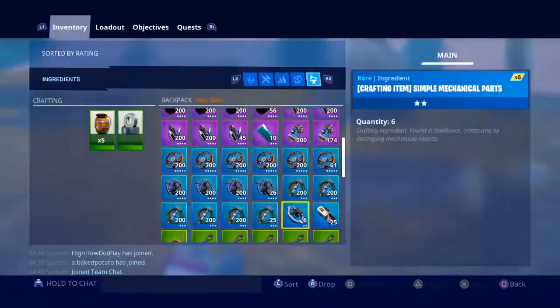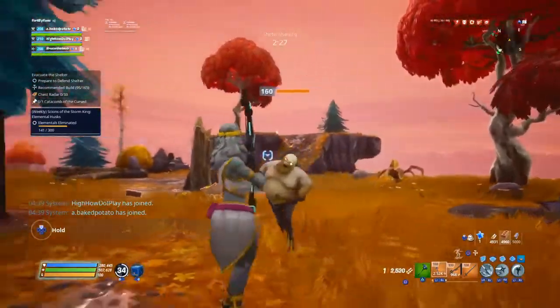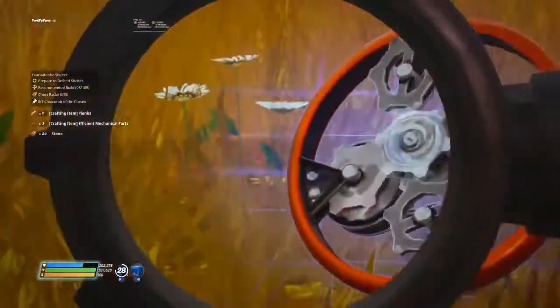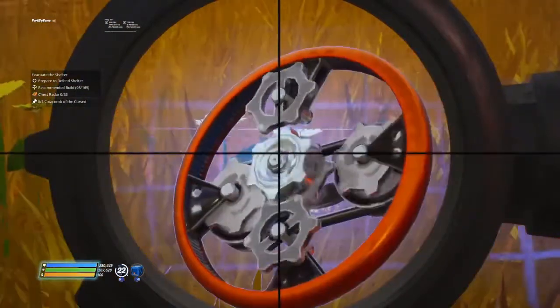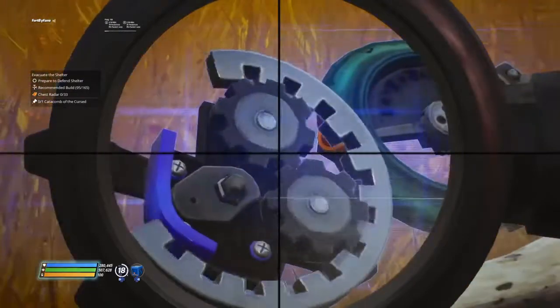With yesterday's update, Epic added a little easter egg. The mechanical quill parts move now — they have a little animation. I guess it's cool, it's not really content, but it's alright.